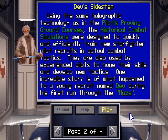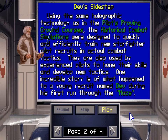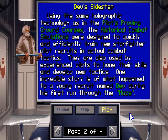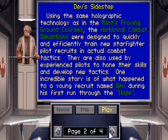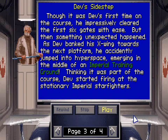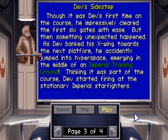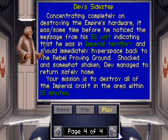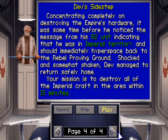Using the same holographic technology as in the pilot's proving ground courses, the historical combat simulations were designed to quickly and efficiently train new starfighter pilot recruits in actual combat tactics. They're also used by experienced pilots to hone their skills and develop new tactics. One incredible story: during his first run through the maze — the proving ground course — Dave's first time on the course, he impressively cleared the first six gates with ease. But then something unexpected happened: as Dave banked his X-Wing toward the next platform, he accidentally jumped into hyperspace, emerging in the middle of an Imperial training ground. Thinking it was part of the course, Dave started firing at the stationary Imperial star fighters. It was some time before he noticed the message from his R2 unit indicating he was in Imperial territory and should immediately hyperspace back. Shocked and somewhat shaken, Dave managed to return safely home. Your mission is to destroy all of the Imperial craft in the area within 15 minutes.